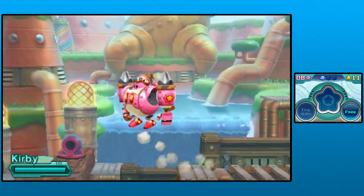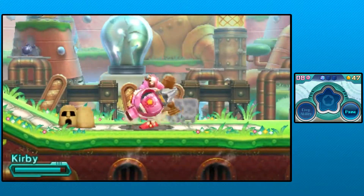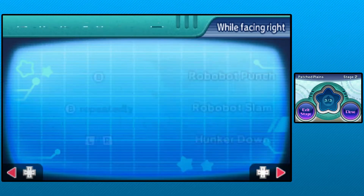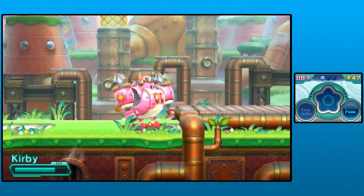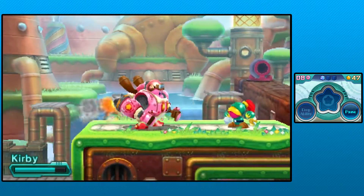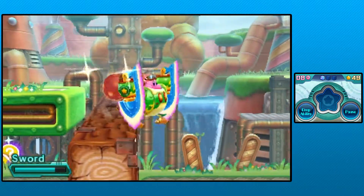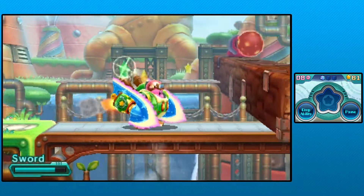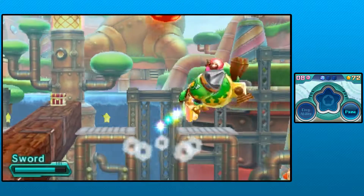Where is my Robobot armor? I feel like I need it here. Oh, there it is. Let me scoop that up real quick. I don't have the Sword ability right now - oh, you can just straight up punch those things. Let's go back, I feel like there's gonna be a hidden thing in one of these. There's just some more stars. I'm also really curious what else this punching thing can do. It can just punch and do repeated punches - that's neat.